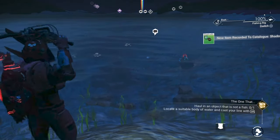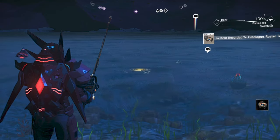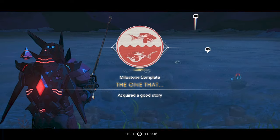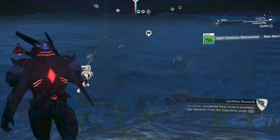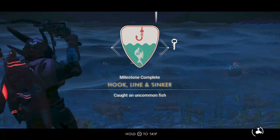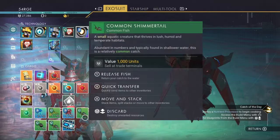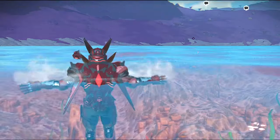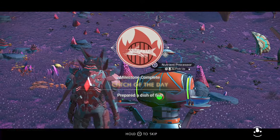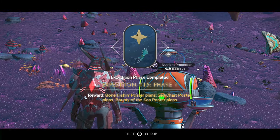Fish here as long as you like. I recommend completing the Wading In objective — catching five fish — which awards a nutrient processor. For the one-that-got-away objective, you can intentionally lose a catch: once one bites, press the button then let go. You can also trigger Hook Line and Sinker by landing an uncommon fish. Release a few fish to tick off Freedom of the Sea, which awards a fishing skiff plan. Finally, deploy your nutrient processor to complete the Catch of the Day objective and finish Phase 1.